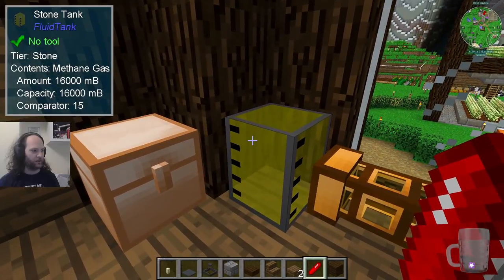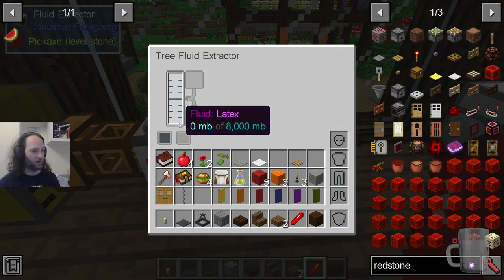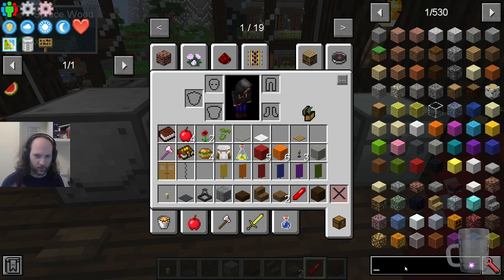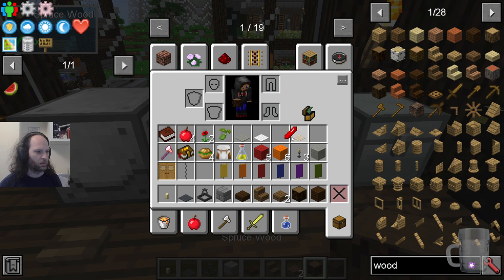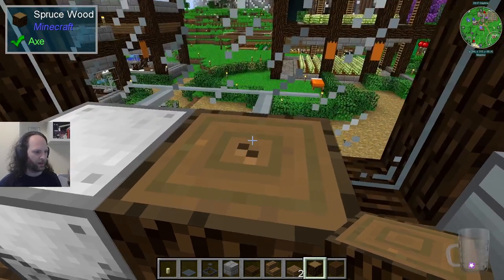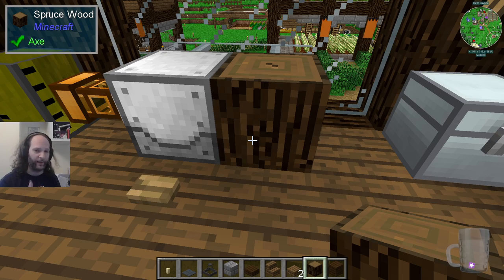This is a fluid extractor which is creating methane gas — wait, actually it's full of latex. That's not what I was expecting. This is a new thing I didn't even see on stream. If you get a log — I'm guessing any type will work — and pop that there, this will slowly fill up with latex, and will slowly break the log as you can see. You can put four of these on any given block of wood and it will just go faster — it won't give you any more but it'll get it done quicker.